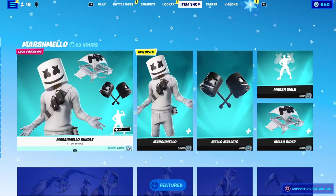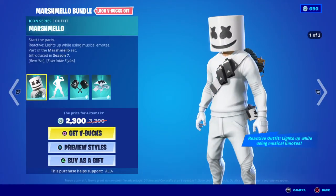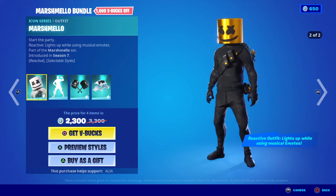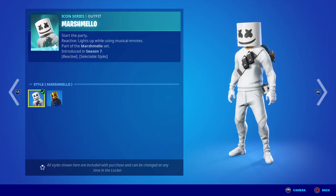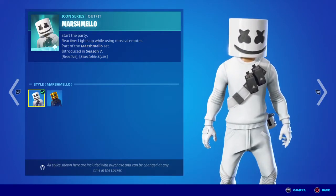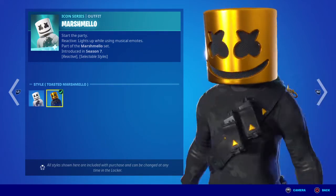We're starting with the Marshmallow bundle, and we have a brand new style for him. Jumping straight in with the Marshmallow skin - everybody knows who Marshmello is. It's reactive and lights up when using musical emotes. Part of the Marshmallow set, first introduced in OG season 7. We have two selectable styles: the OG default, and the brand new Toasted Marshmallow style, which looks pretty damn cool.